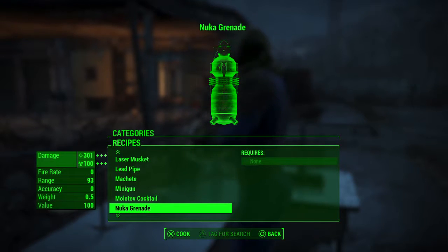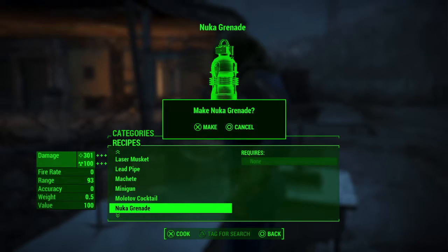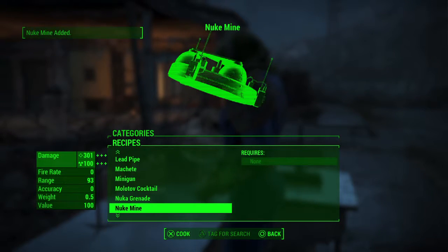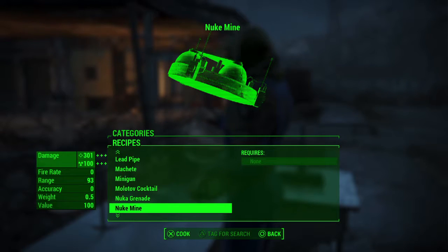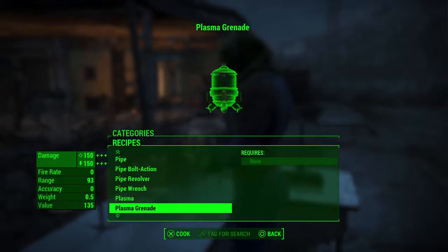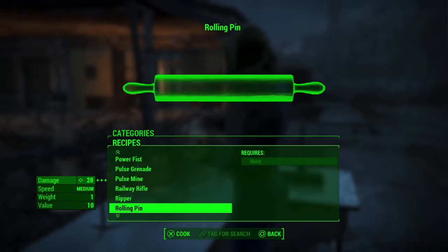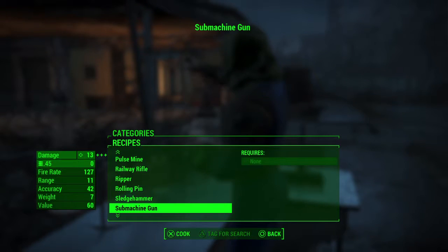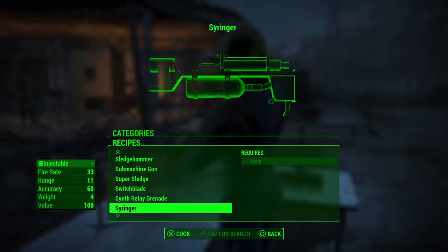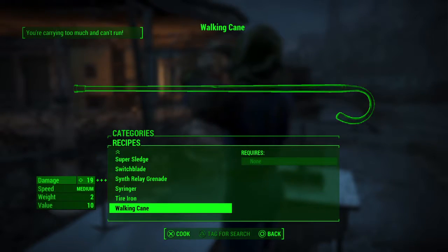Oh, lots of Molotov cocktail and nuka grenade. Mix them in, test them out. I believe what we're going to do is test out some of these — this would be like a testing of the mods and stuff. Let's see if we can find that cannonball — what does it do? I need to know what that cannonball is for.